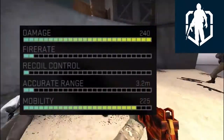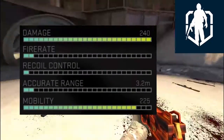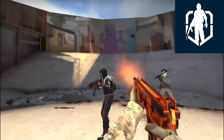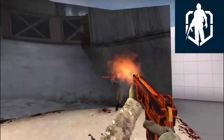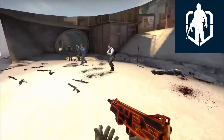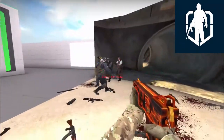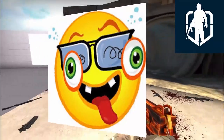The MAG-7 has one big disadvantage — its fire range is only 3 meters, so you need to go close to your enemy to deal more damage. This weapon is mostly used by ninjas in the game. Smoke plus close range plus MAG-7 equals crazy stuff.